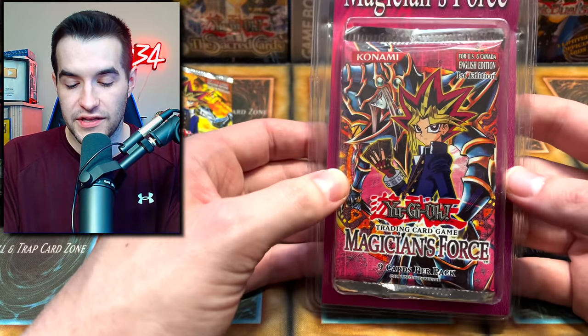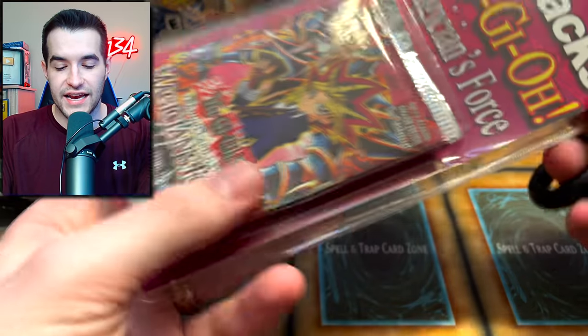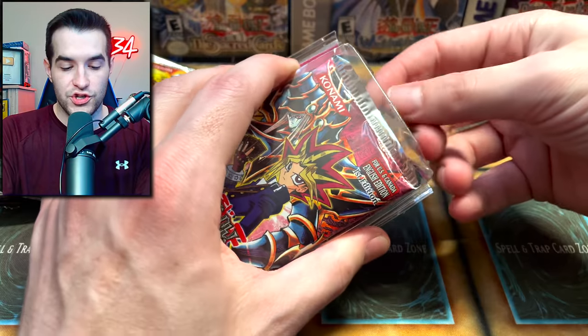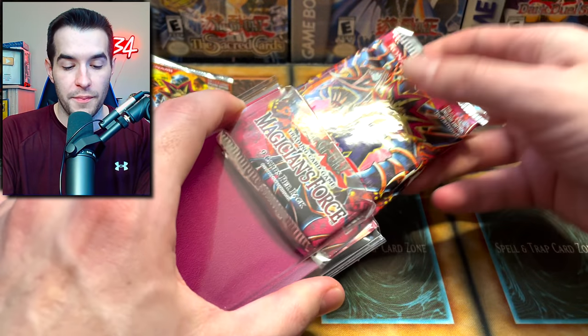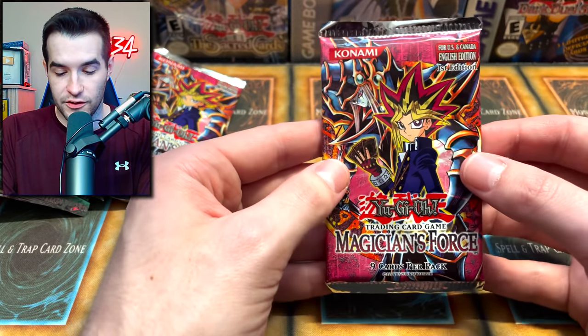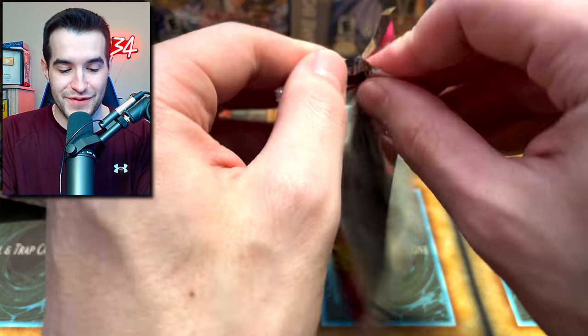It's time we hop into the Magician's Force two-pack blister. This one was a little bent up so I decided let's open it. It's painful to open but we got it - two-pack blister. We had one of these with one pack but this time it has two, which is even more special. Let's start with the first first-edition pack - it's a little fat but no pack fat shaming here.